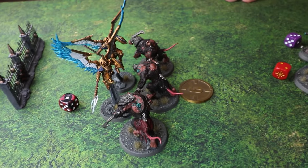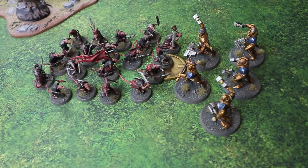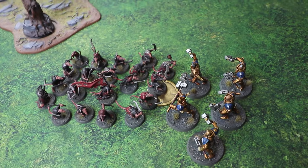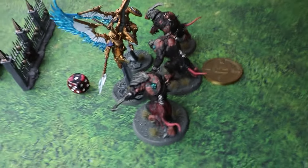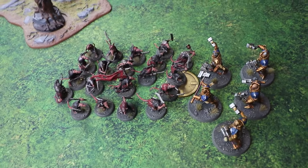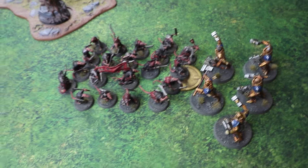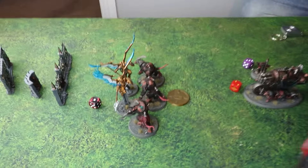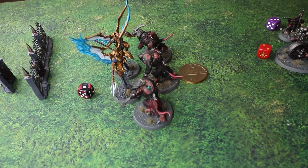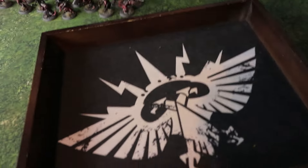At the start of the combat phase, Dave chooses to fight with the Rat Ogres first rather than the Clan Rats, since his battle tactic requires killing the Prosecutors. He notes that without Battleshock in this edition, even losing many Clan Rats still leaves enough bodies to take the objective — a strategic difference from previous editions. Dave then uses Unleash Warp Fury on the Rat Ogres, taking d3 mortal wounds but giving them all an extra attack each.